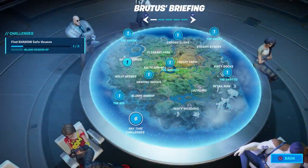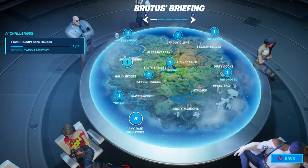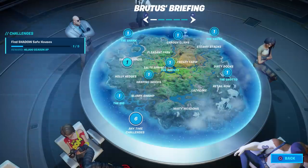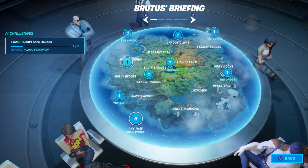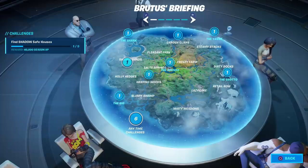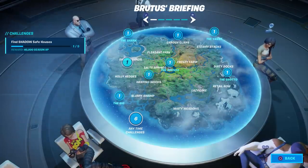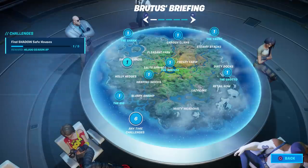Welcome to my Fortnite Battle Royale week two challenge guide. In this episode I'll be covering the 'find shadow safe houses' challenge. We have to find five of these, and there are exactly five on the map: Alpha, Beta, Echo, Charlie, and Delta. I'll show you all five locations.